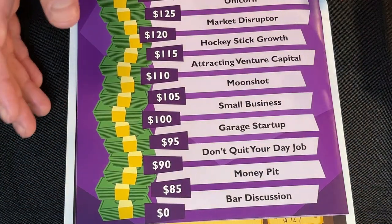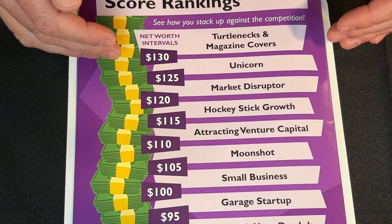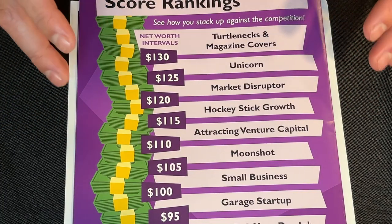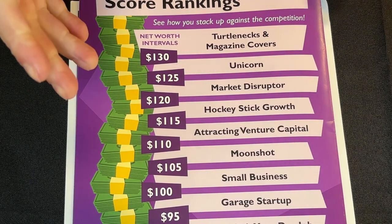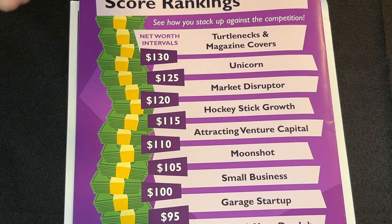Remember, it's not just about winning and losing — it's about the kind of company you were able to create. If you flip over the rule book, you'll find a score ranking sheet on the back cover. If you managed to make it to the legendary turtlenecks and magazine covers, congratulations — you're a true master of Widgets and Digits! I invite you to try out some of the expansion modes for a more challenging and strategic experience. And with that, we've completed our walkthrough for Widgets and Digits Classic Mode. If you have any leftover questions, drop them in the comments or check out the rule book. Stay tuned for parts 2 and 3 of the walkthrough covering the expansions Worker Wars and Boardroom Battle. Thanks for watching and enjoy playing Widgets and Digits!